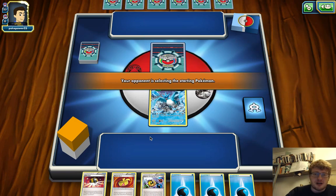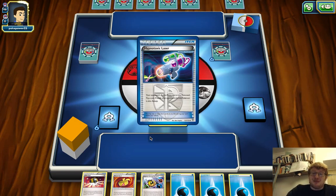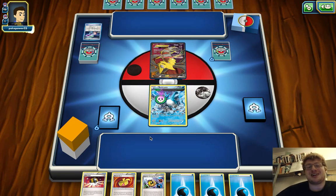We'll see what we can do off the top deck. If our opponent uses an N, that's something you always have to be aware of in Expanded — other forms of hand disruption too. If we get hit with a Turn 1 Ghetsis that could be a problem, because we'd be stuck with Water Energy and it's difficult to dump those straight away. We'd basically be in top deck mode.